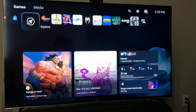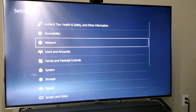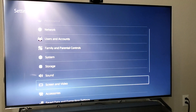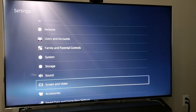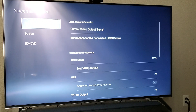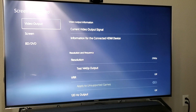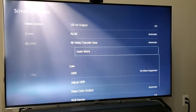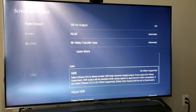First thing you want to do is check your settings, so we're going to go to Settings, then go down to Screen and Video, and we are going to go down to HDR to check our HDR settings.